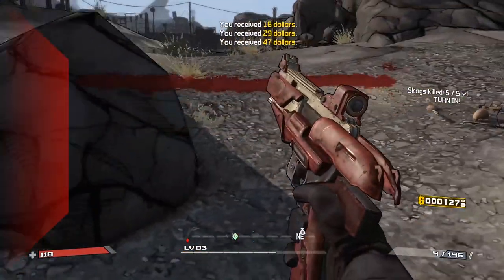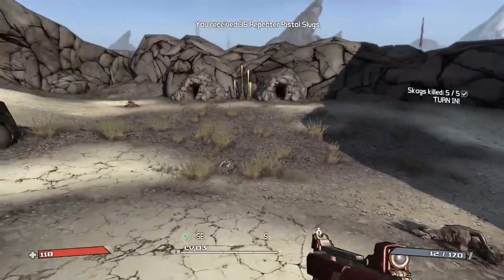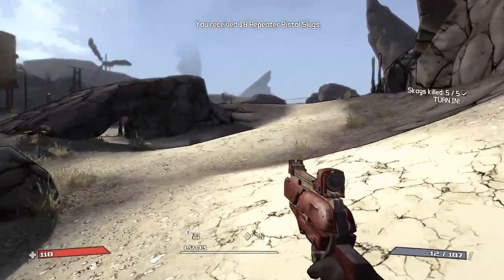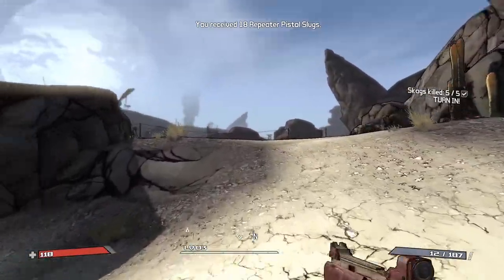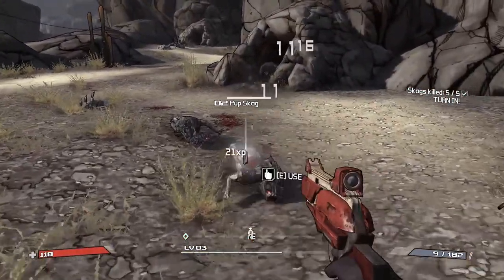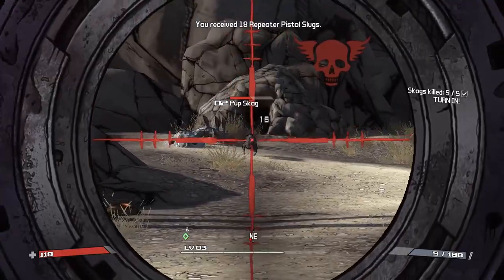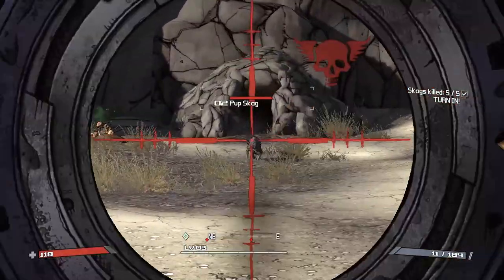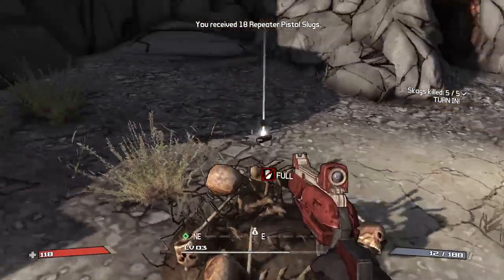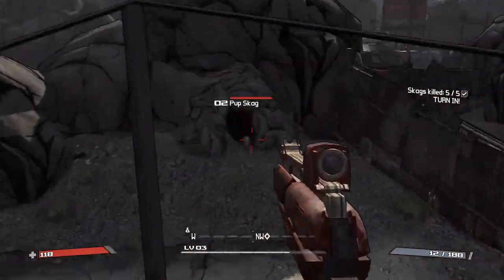A lot of money just spewed out of that Skagg — don't know why that happened. There's another container. We'll go up here and continue to defeat some more enemies because since we're at a lower level we can get a lot more XP out of these bad boys. Not that it really matters because you'll level up at the same pace eventually, but for now you'll be overpowered, which is nice. You'll be able to defeat Nine Toes easier.